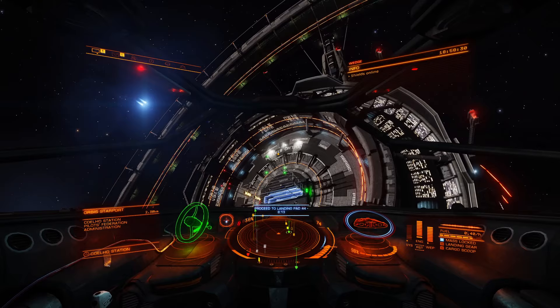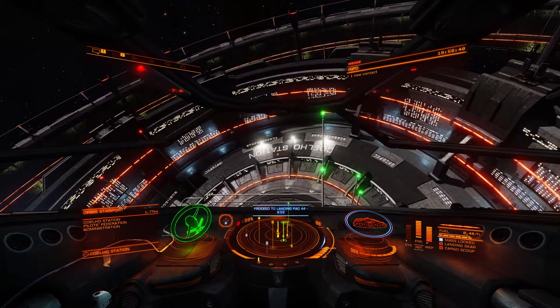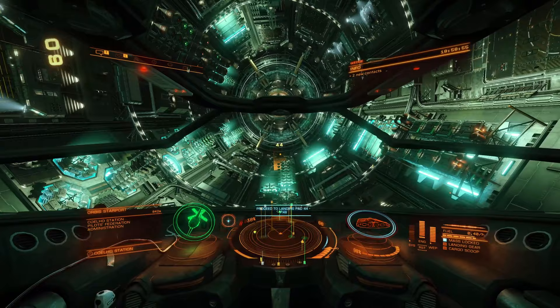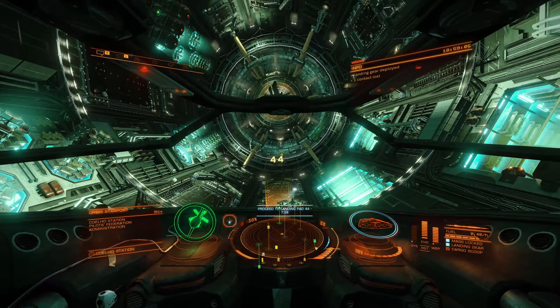We're going to slow down to approach speed and manually dock, trying not to kill ourselves. The ship hull is still at 98 — we did lose shields because I hit the station there three or four times, and then the ship lady went crazy turning assist on and off. But we survived, and the shields just turned back on so everything's fine. I'm comfortable at about 70 speed. We're going in the green side, following this guy in. What number are we? Pad 44.